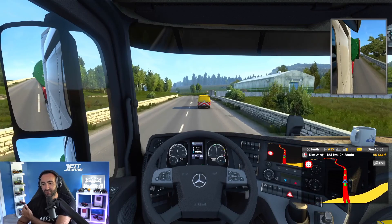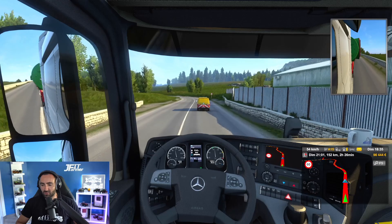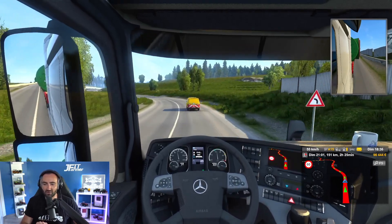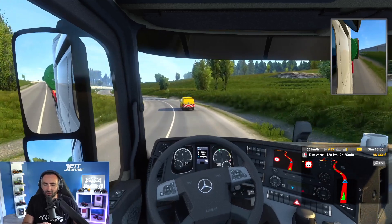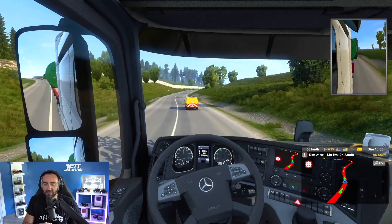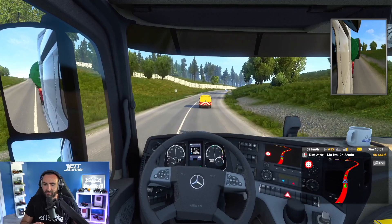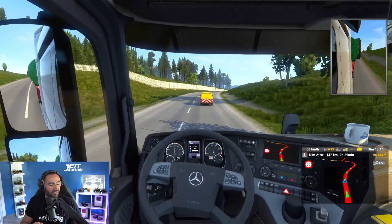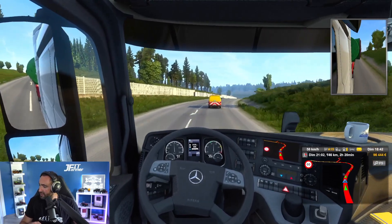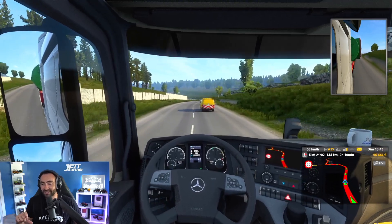60 km/h, c'est le tarif. On est sur du lourd, on peut pas aller trop vite. Pas que le camion peinerait à tracter — on sent qu'il y a de la puissance — mais dans la vraie vie, vu la hauteur et le poids, si on prend un virage trop vite on a vite fait de se mettre sur le flanc. C'est stylé quand même, le convoi exceptionnel.